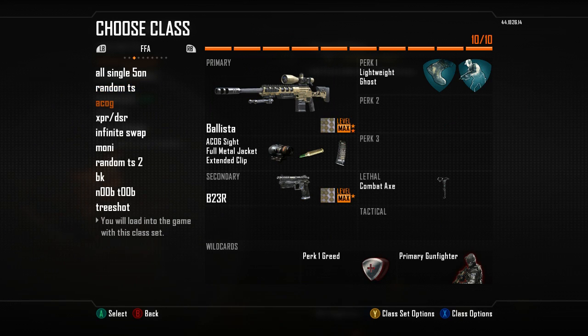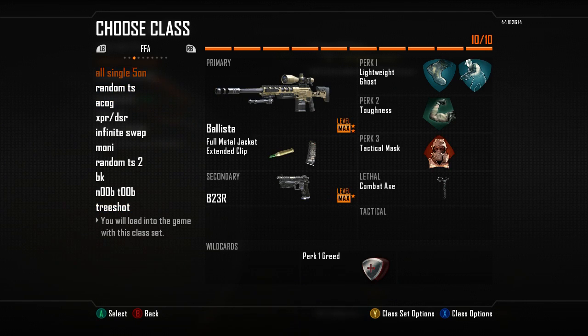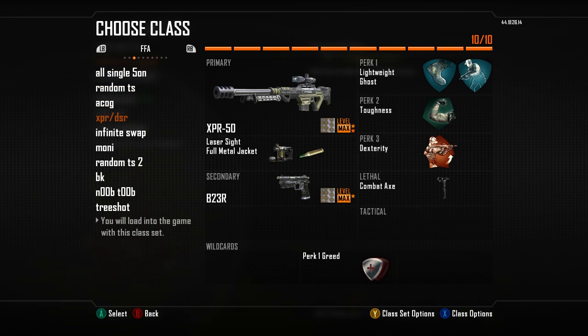Next we've got my ACOG class, obviously with ACOG on it. I still wanted to have FMJ and a Cinemag, so I just took off Toughness and the other perk. Because you need to add the primary gunfighter. So then we've got BG-3R as well — I've been using a CAM camera on this, I don't really know why. This is called XPR-DSR because I always swap it around whether I'm doing XPR-only or DSR-only. I've hit a lot of DSR clips recently, so I tried to switch it up to the XPR before I do a Norbits. Same perks as usual.